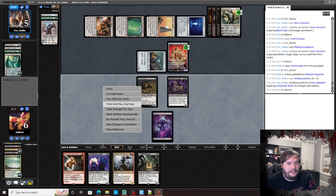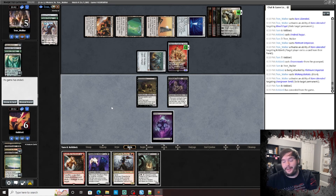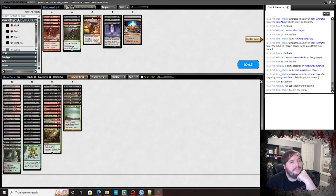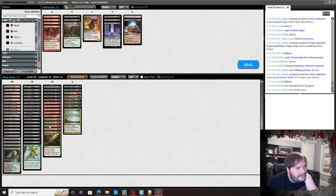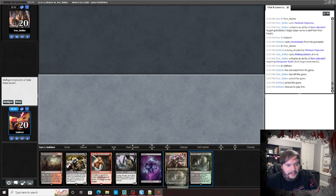He has another land. Alright, that's not great. What do we bring in for this matchup? Kolaghan's Command. I don't really like that we had to bring these in — Shenanigans isn't worth it. Let's get into the next game.